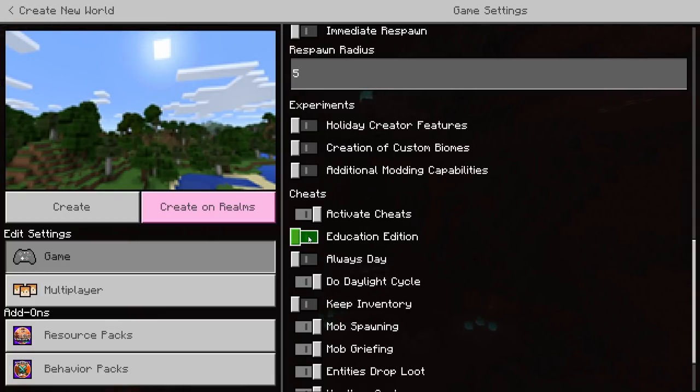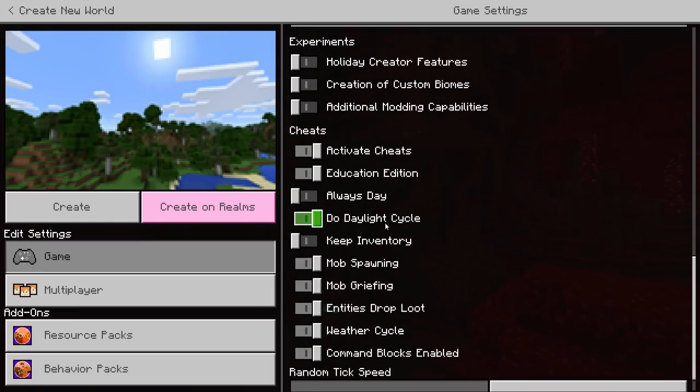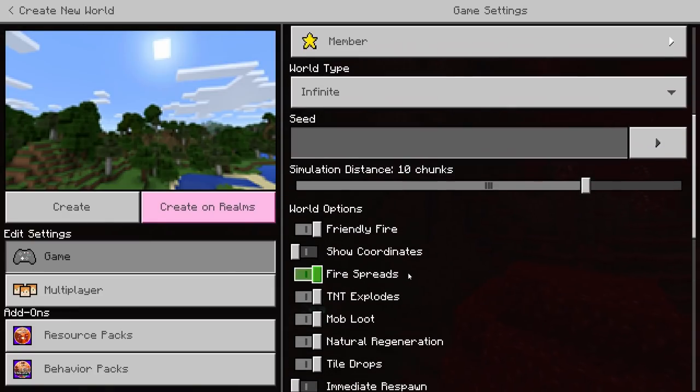And we're going to activate Education Edition. The reason we need Education Edition is that when you die in-game, you then become a spectator. If you don't have this ticked, you won't be able to fly around and see what's going on — you'll be stuck to the ground like the other players. These are the only two toggles you need; the rest of it you can completely ignore.